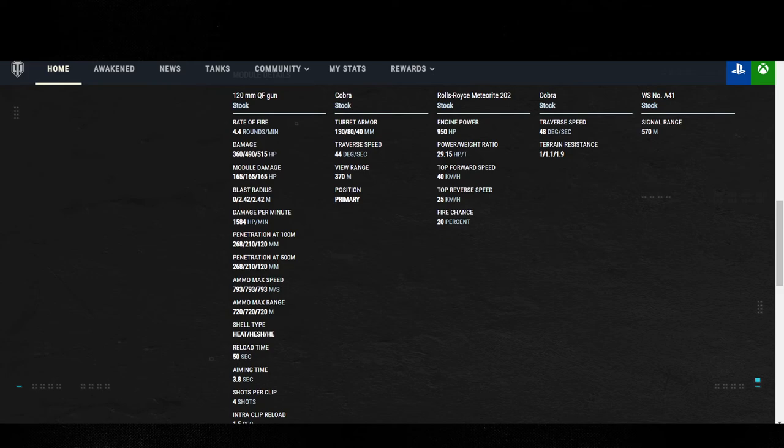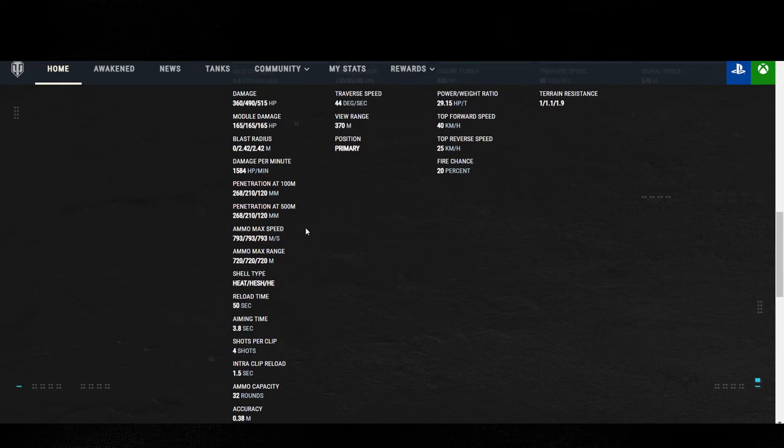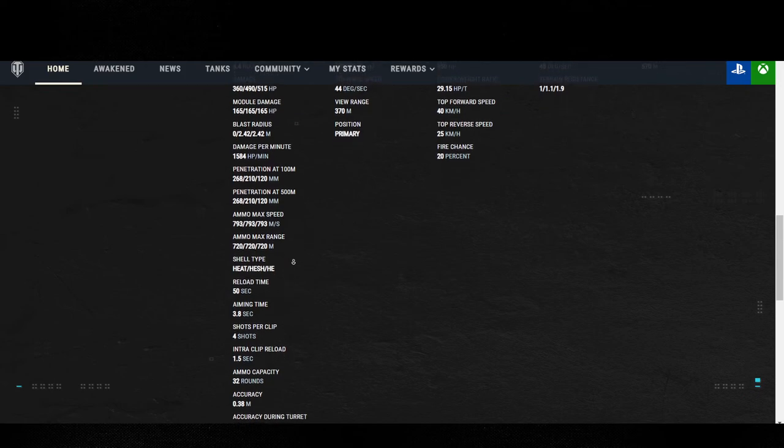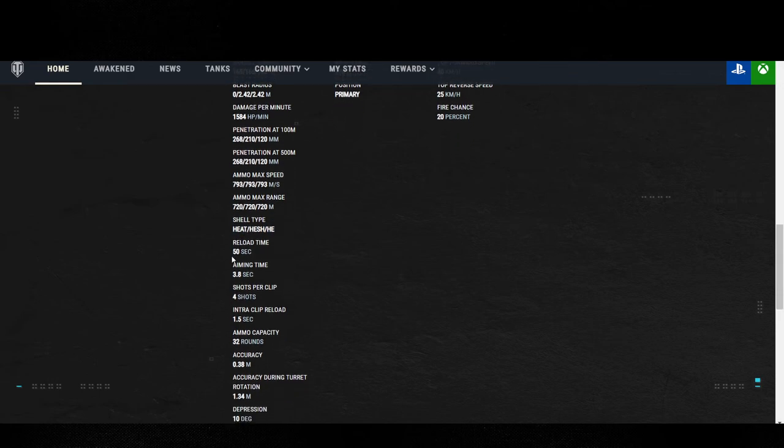Damage per minute listed is a lie. Blast radius is 2.42, so if you feel like you can splash the tracks of somebody around a corner, you can. Module damage: 165 hit points of module damage — that is really nice. Penetration at 500 meters, max ammo speed 793. Over on PC it's actually 1,165, but we'll get into what they traded off on that in a second. Max ammo range 720, including HEAT, HESH, and HE. Reload time base: 50 seconds.